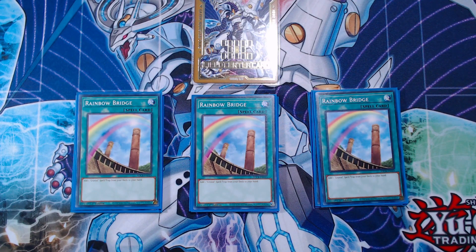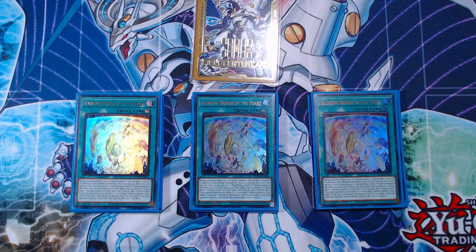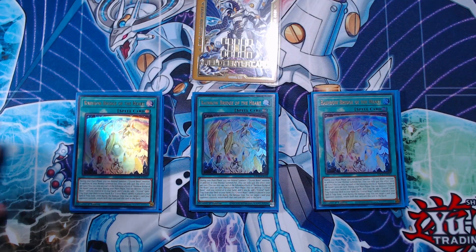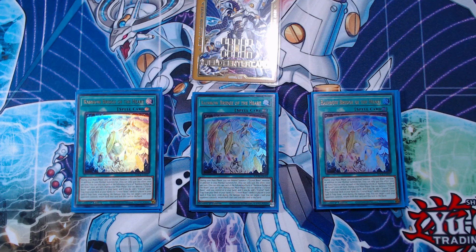We then have three copies of Rainbow Bridge of the Heart, which in my opinion is the best card in the deck. This card gives you three really relevant and valuable effects. The first is an extra normal summon of a Crystal Beast monster — that's fantastic. The second effect is that during your main phase, you can destroy a Crystal Beast card you control or in your hand to search a Crystal spell or trap from your deck. If you have a monster in your main monster zone, you can destroy it, put it in your spell and trap zone, and get a plus one. The third effect is that if a Crystal Beast is put into your spell and trap zone, even during the damage step, you can target one card your opponent controls and return that card and this card to your hand — so you're getting a plus one on your opponent because they're losing a card and you're keeping a card. Really, really powerful and just allows so much presence for your field. You really use and abuse this card quite a lot.